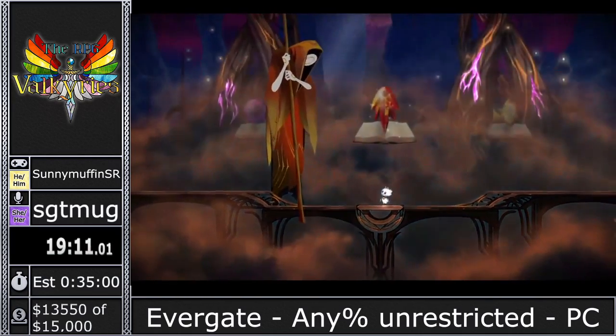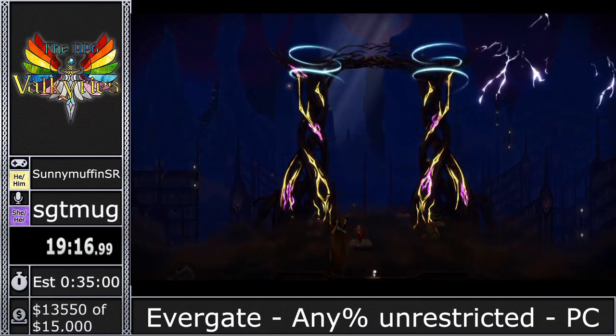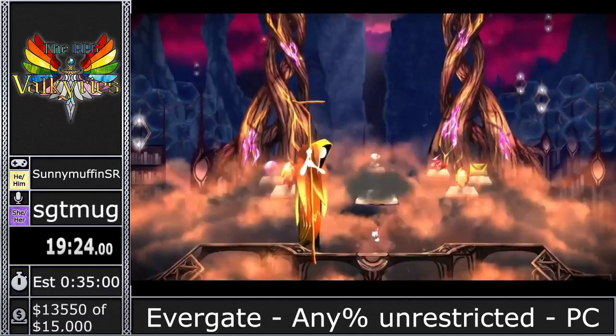This is Falling Sky. This introduces us to the air raid mechanic, where we have a bunch of debris falling from the sky. Sometimes that air raid is good and sometimes it's bad — I'll point out where it's good and where it's bad.